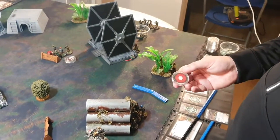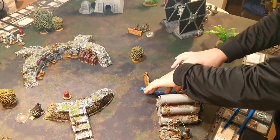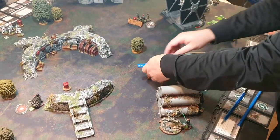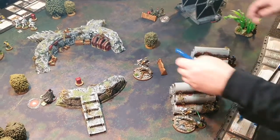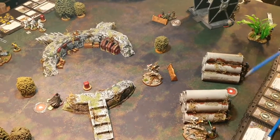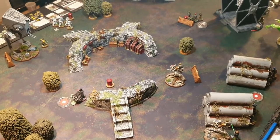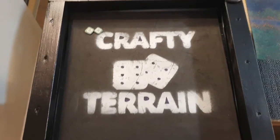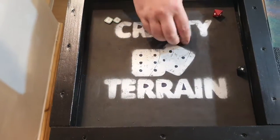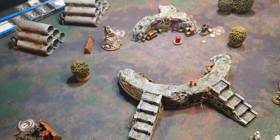Nick activates one of the ATRTs, which has shots on Vader at range two. Applying Limited Visibility, with the laser cannon that's one red and two black at Vader in heavy cover. Vader has two surge tokens. The result is just suppression — it goes away to cover — and a suppression token is placed on Vader.